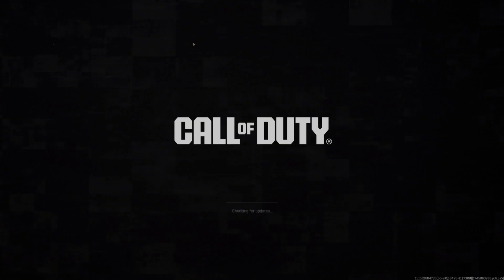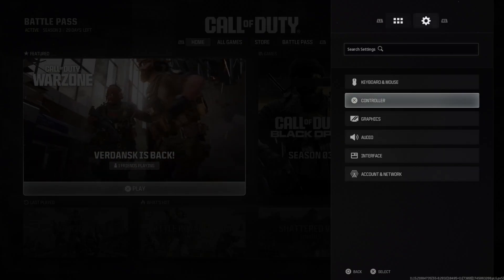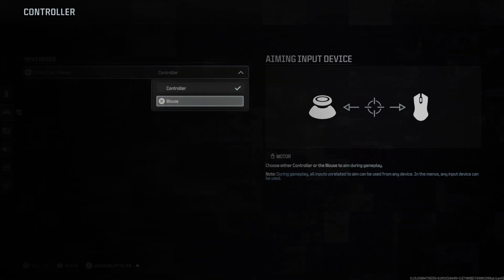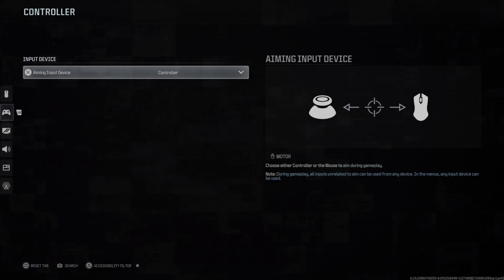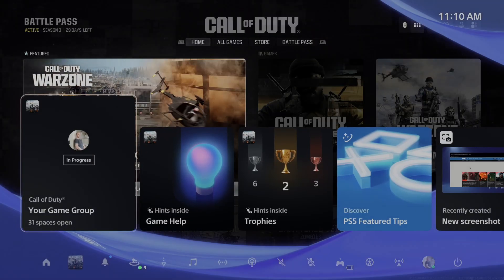You should be able to see the cursor here — you can see that moving on the screen on my PlayStation. Then we have to press options. Once we get to the main settings menu, go on over to settings. You can see your keyboard and mouse on here, but if we go to controller, we need to switch this over to mouse. Then we have the option to start the game and use the mouse and keyboard as an input. So if you don't do that in your games, it's probably not going to work.